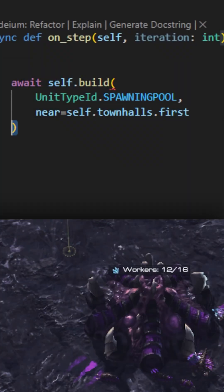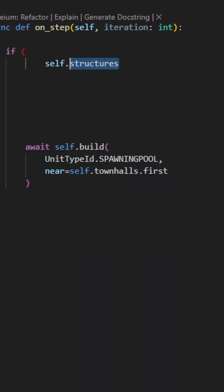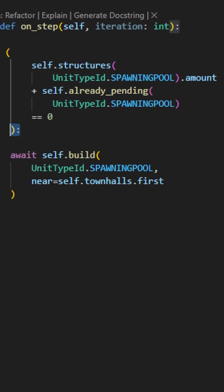What do you need first? Spawning pool. We'll get a random worker to build it. Problem though — this code will have the bot building spawning pools forever, so let's give it some logic to stop at one.